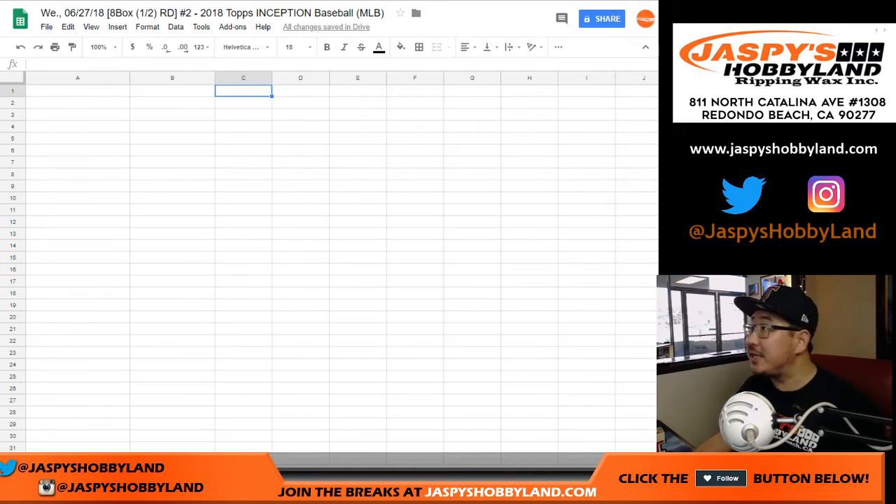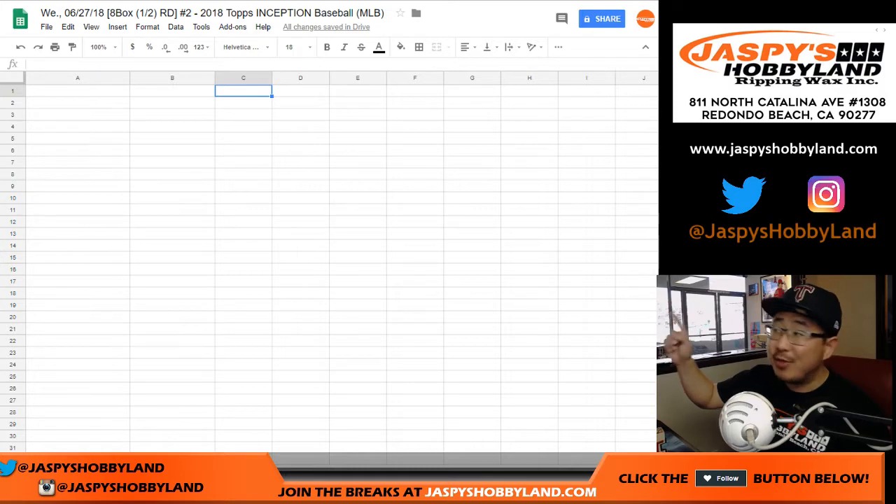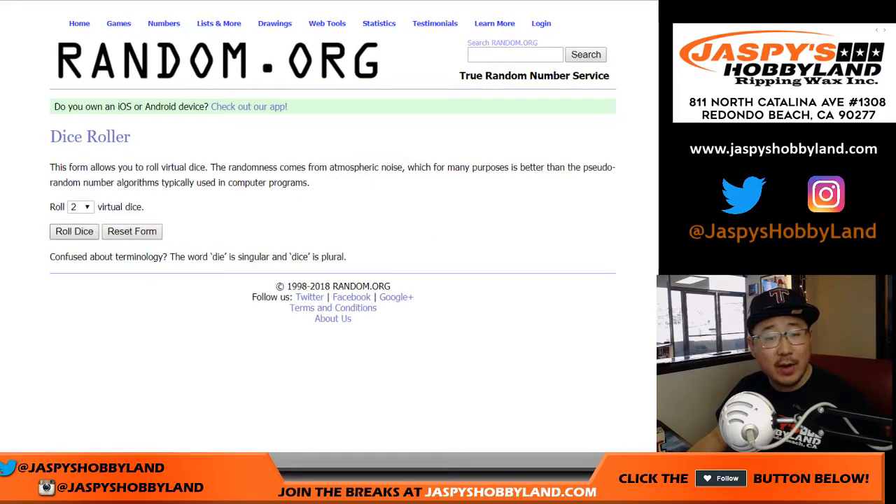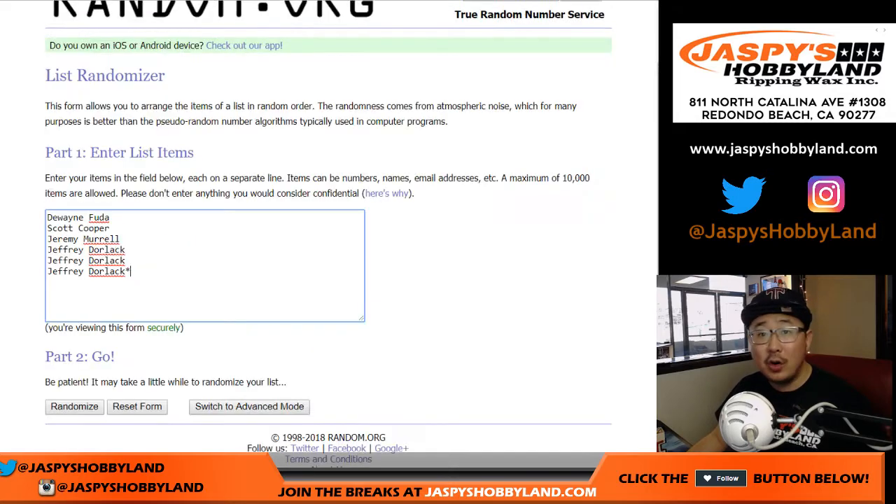Good afternoon everyone. Joe for JaspiesHobbyland.com with Half Case Random Division No. 2 of the brand new 2018 Topps Inception Baseball on a Wednesday. Big thanks to these folks for getting in to the action. There are your divisions right there, and let's randomize each list four times.